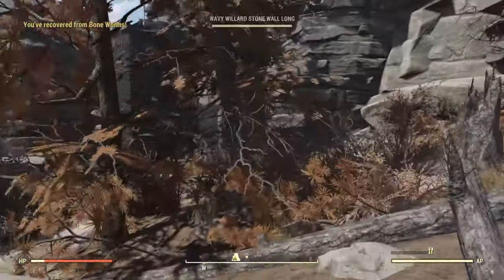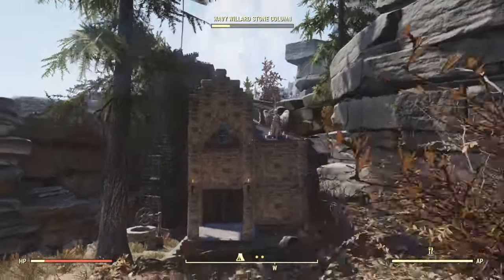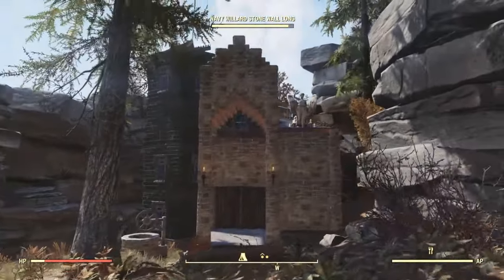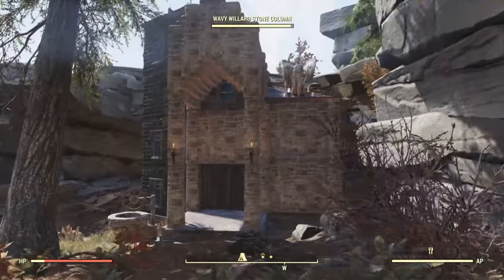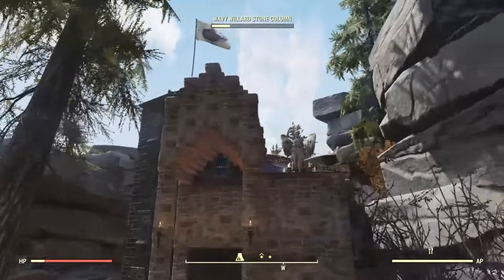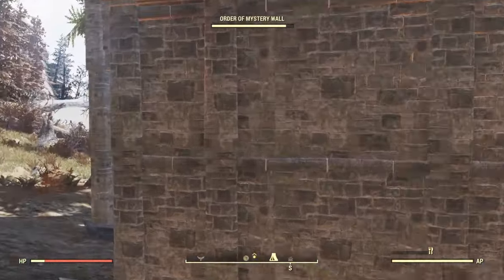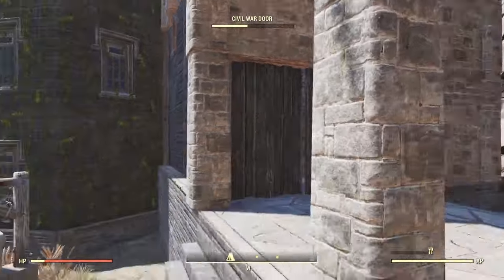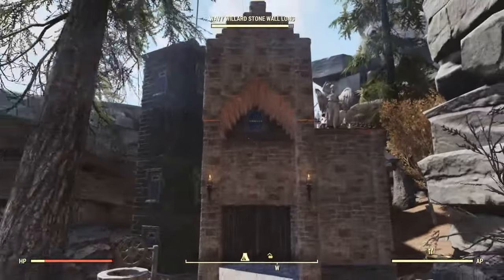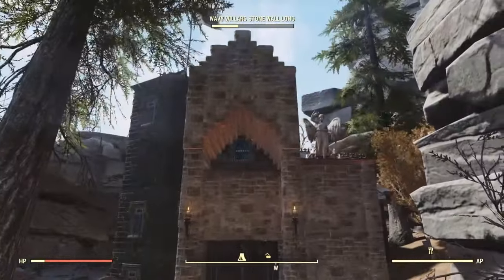Starting off, we're over here at my newest camp. I've gotten a lot of complaints about the camp being too dark in the video, and I apologize for that. I wanted to show the camp here without the machines and darkness. As you can see, I've used a lot of Wavy Willards in many different ways — for the main hall, on the side for a hidden room, and merging them down for the doorway and up for this beautiful roof design. Props to Pai U, go check out his channel on how to do that.